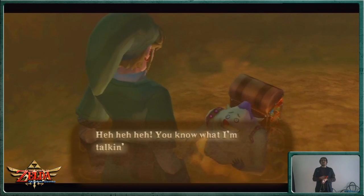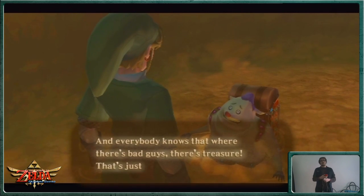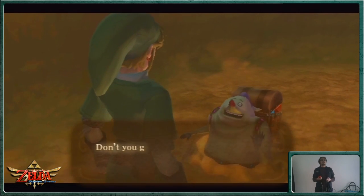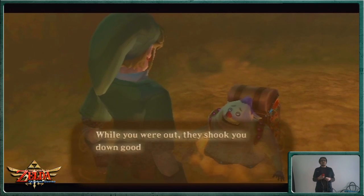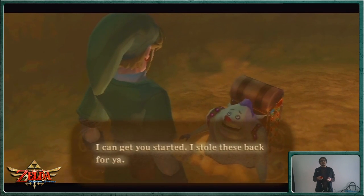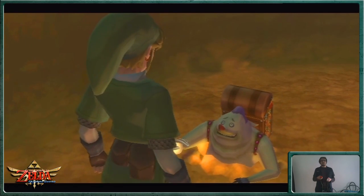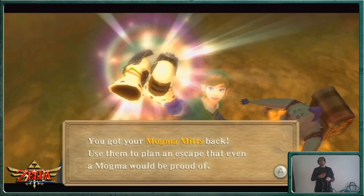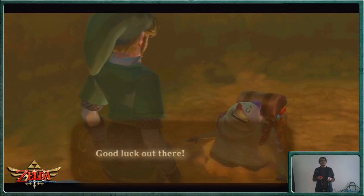'Not really.' 'Ha-ha! You know what I'm talking about — the rumour that some bad guys are having a little get-together on this mountain. And everybody knows that where there's bad guys, there's treasure. That's just the way of the world.' It literally is for Zelda. 'Haven't you noticed? They swiped all your stuff. While you were out, they shook you down good, pal. You're gonna want to get your stuff back. I can get you started — I stole these back for you.' Sword? Shield? Mogma Mitts? You got your Mogma Mitts back.